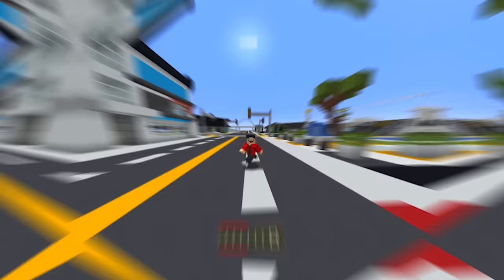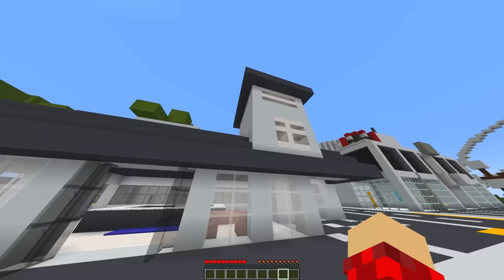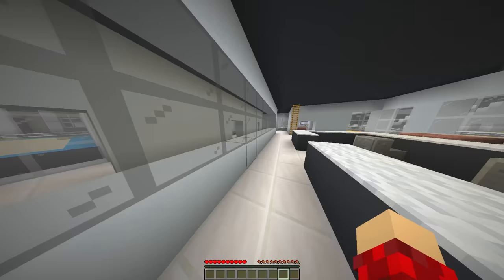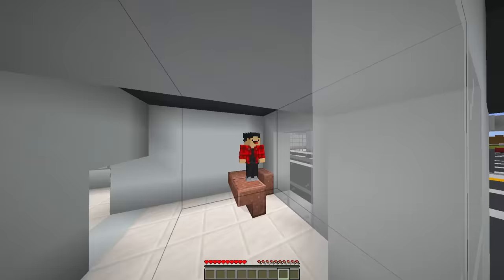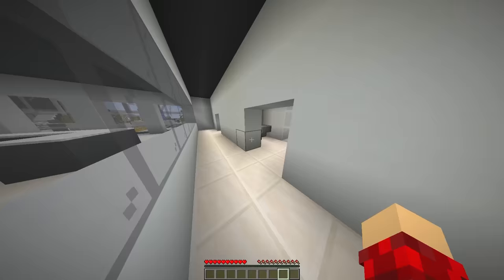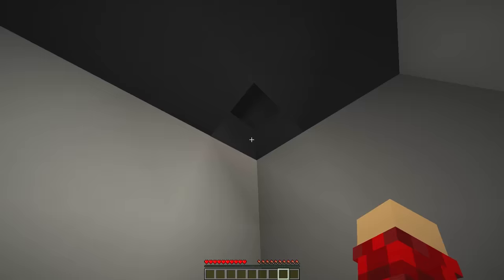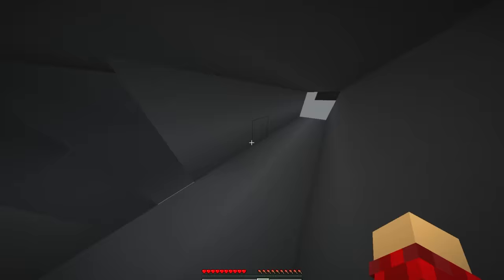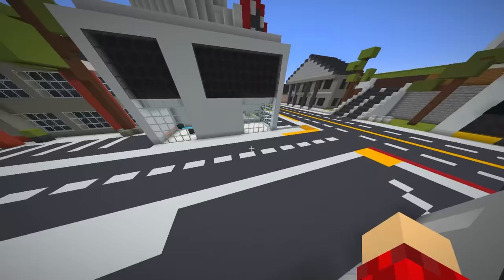The next thing we're gonna see is the police station. We can already see that the symbols are fully missing. As we go inside, there should be some computers on the counter. This office is a lot simpler than the one in Roblox. I think this should be the interrogation room, but it's too small for that. Here are the cells, which are also a lot smaller. Right up here must be the ventilation system — I guess they only made the corridor that takes you from there to the outside. But if you look side by side, they do look a lot like each other.